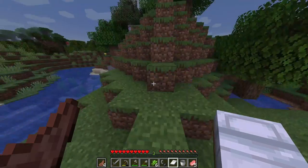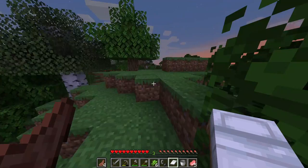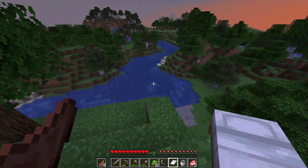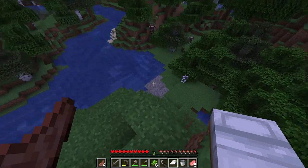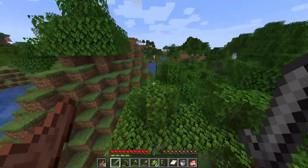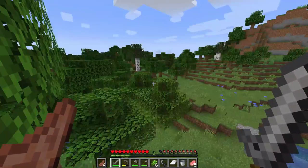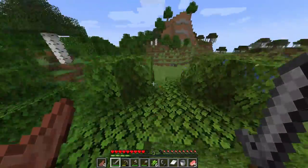The lily of the valley is the only flower that gives you white dye. And I can use bone meal for white dye, but the only really reliable source of that is probably in the nether. I can't even tell if I'm going in a circle or not. Let's just go off in this direction away from the swamp, because swamps are bad and I don't like them.